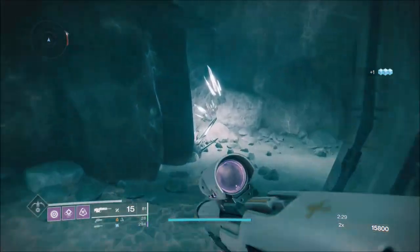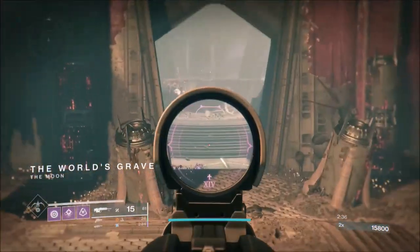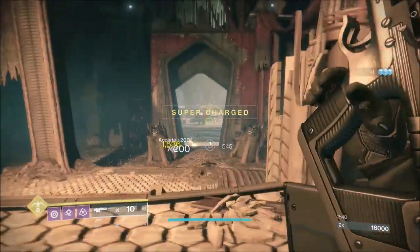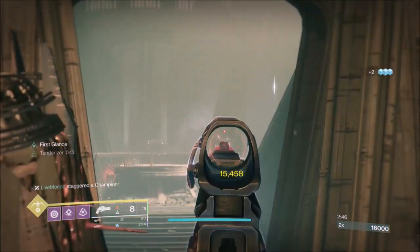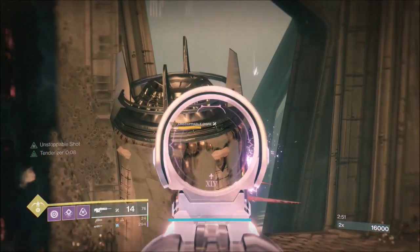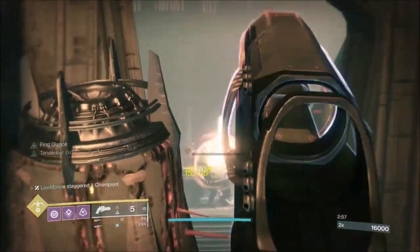In that first section, do it from range and be careful. Once the unstoppable is down, then you can push forward. This next area is very specific because I'm doing everything from outside the room. The reason for that is as soon as I go inside the room, I'm going to get another champion, and we don't want another champion.